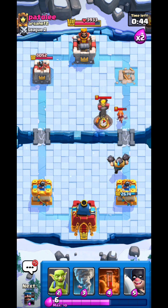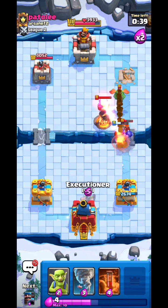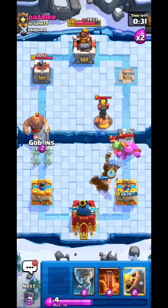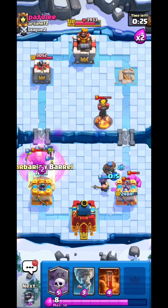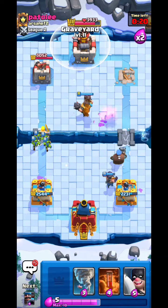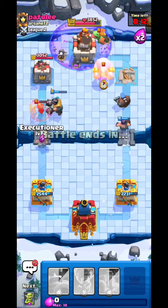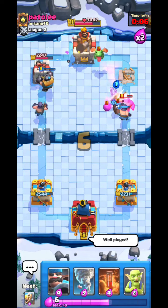We pretty much already won this match. The enemy used the Inferno Tower which was sort of well-played. I use the Executioner and make sure to kill the Baby Dragon first as it's the biggest problem, then a Goblin — that should be enough. The Rage spell won't actually kill the Goblin, which is a miracle. A little bit of a Graveyard here and that should be good — there's no way they can break through with 10 seconds left.